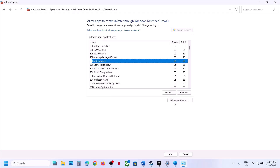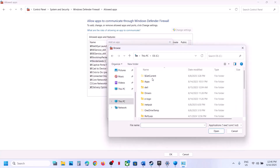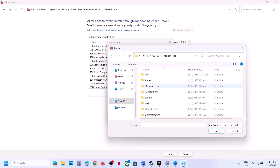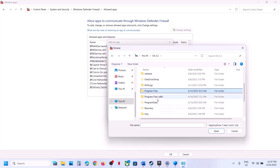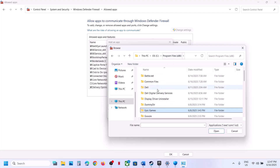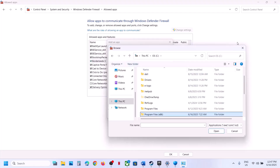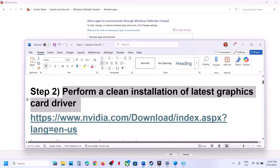If you have the game on the Epic Games Launcher, the game location may be different. If the game is on C drive, open C drive, then Program Files or Program Files (x86), then Epic Games — find the game folder and add it. Now the next step is to perform a clean installation of your graphics card driver. If you have an NVIDIA card go to the NVIDIA website; if you have an AMD card go to the AMD website.